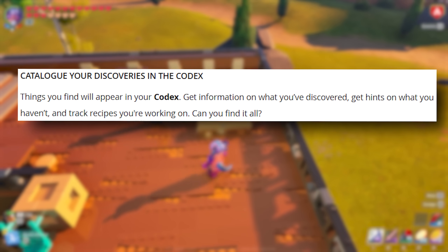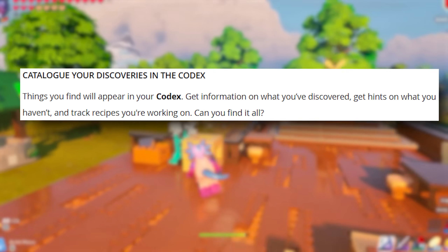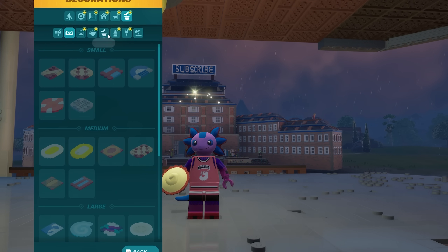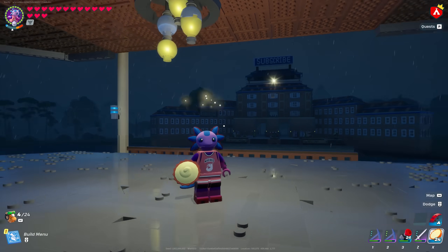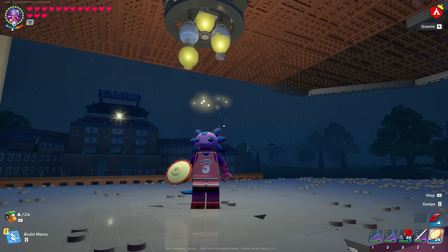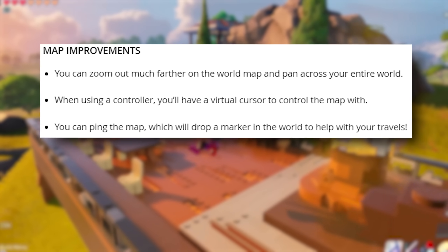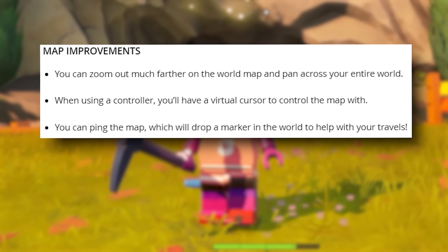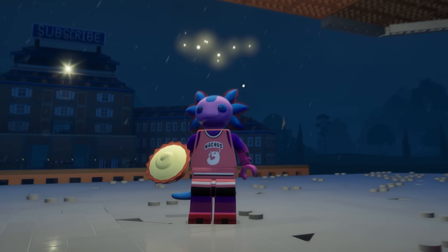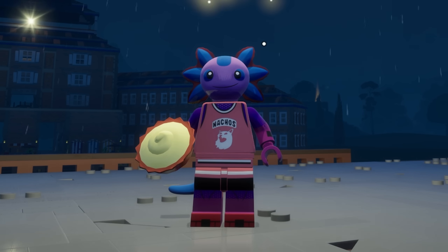Next, catalog your discoveries in the codex. Get information on what you've discovered, get hints on what you haven't, and track the recipes you're working on. Some of the more obscure building pieces that you discover out in the wild will now be categorized in the codex — recipes you unlock by traveling biomes, talking to villagers, or running into random things. Then we have map improvements: you can zoom in much farther on your world map and pan across your entire world. When using a controller, you'll have a virtual cursor to control the map. And lastly, you can ping the map to drop a marker to help with your travel — the same way it works in Battle Royale.